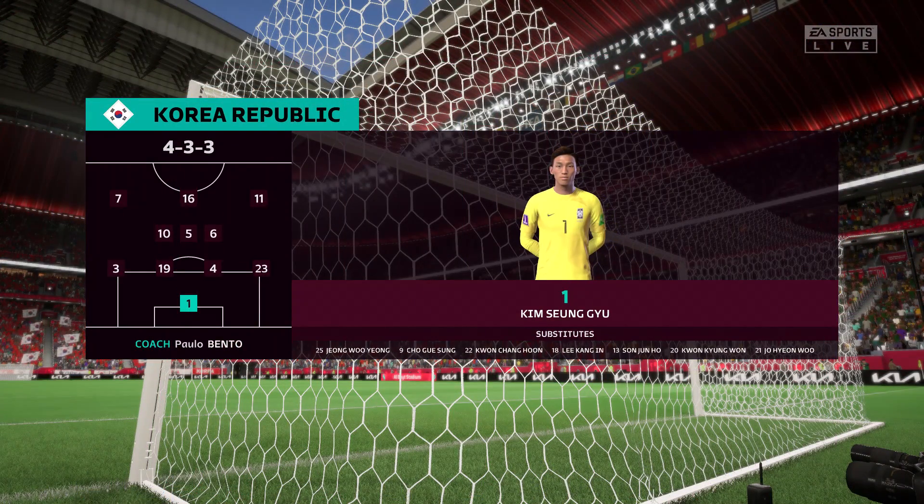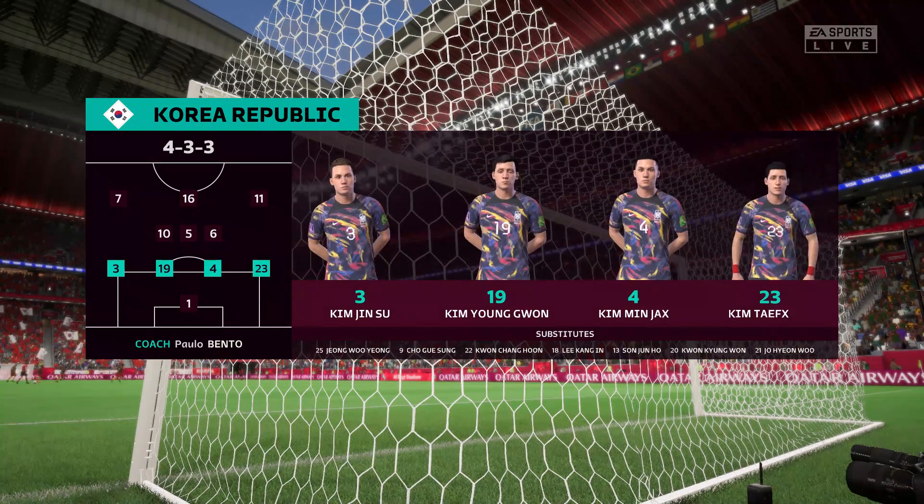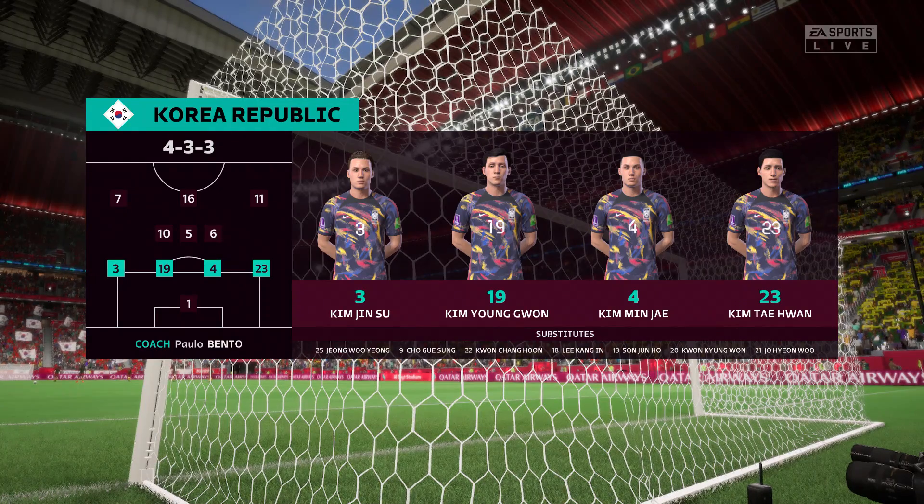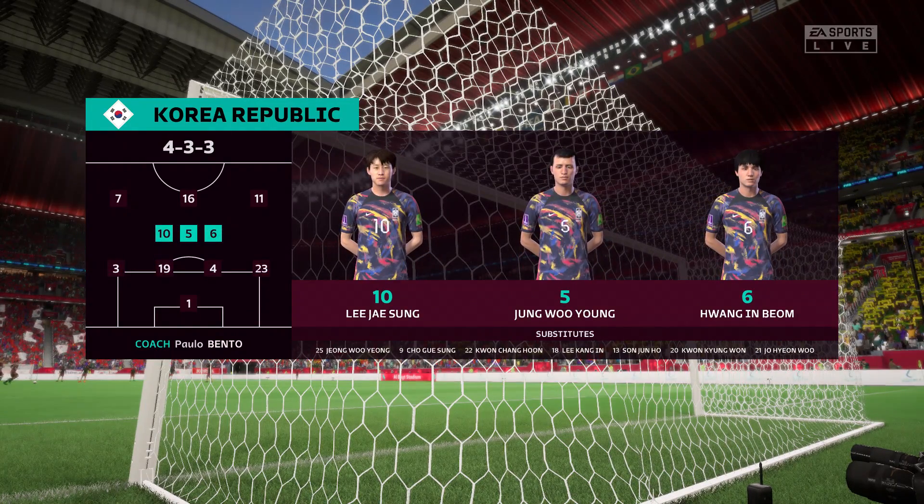And the South Korea starting 11. Well, it's a 4-3-3 formation with a centre-forward and two wingers. So it's important that the midfield players give support to the striker whenever the ball goes wide. They can't allow him to be isolated.